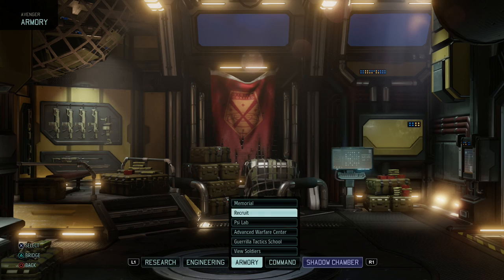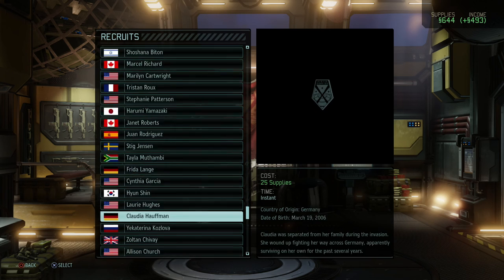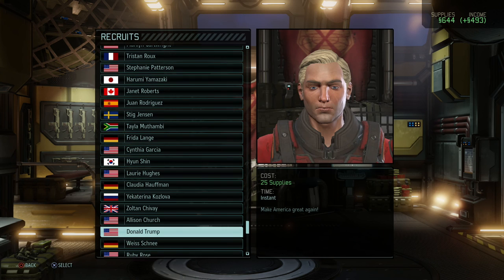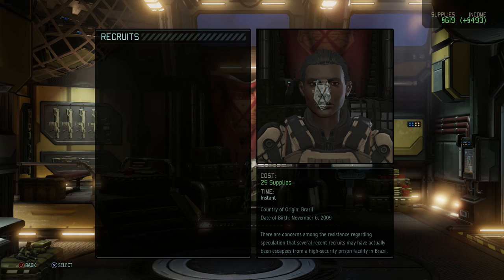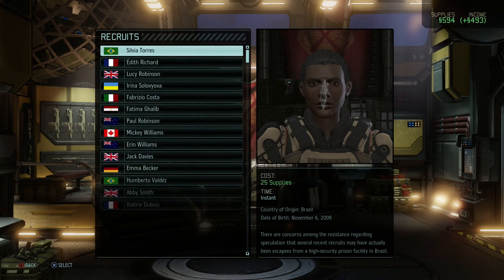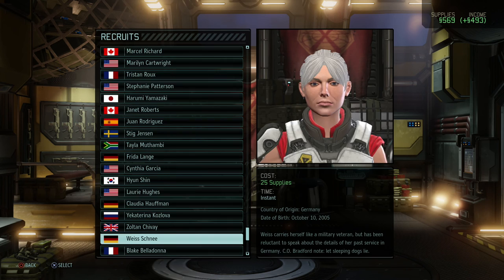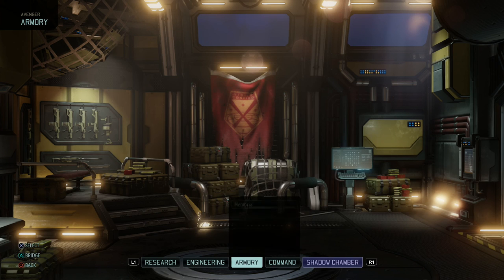Going to the recruitment screen and picking from the character pool. We have the rest of the Ruby characters, Zoltan from The Witcher, and Donald Trump — one of my colleagues from work added Donald Trump. We're lacking women in the team so let's pick Alison Church, then Ruby, and then Donald Trump — don't support the man — and Zoltan as well. We have so many supplies we might as well recruit all of them.